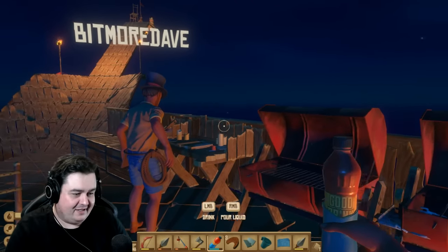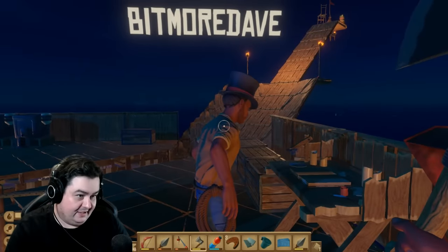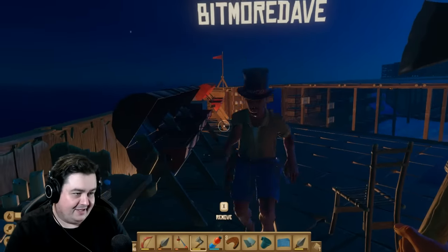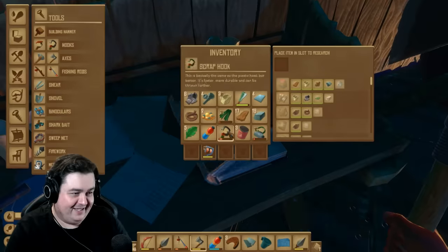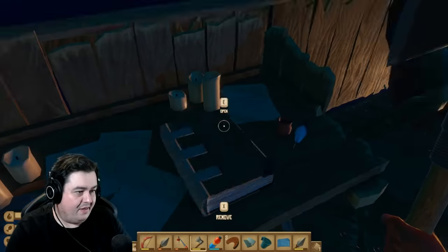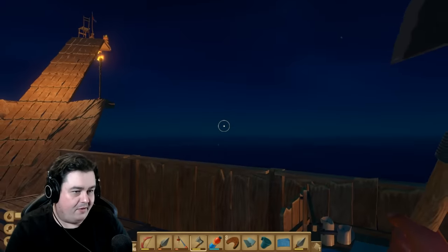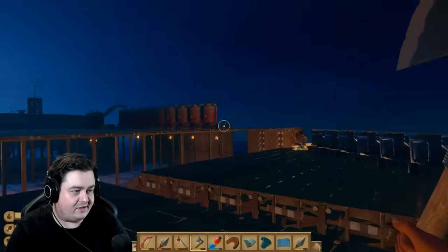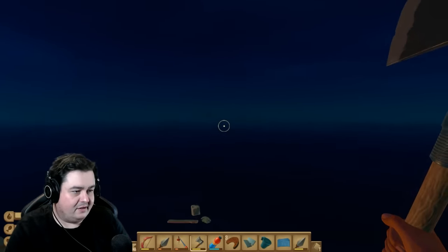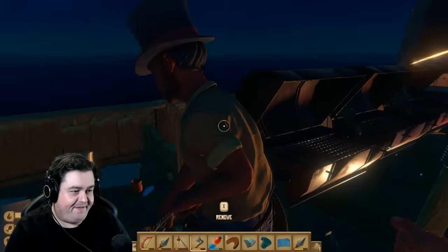Oh Dazz, we need a titanium ingot. Coming! Oh wait, I don't know what that is. You know exactly what an ingot is? I have an axe. So I guess we need a metal detector to detect titanium, maybe? That is my guess, and I'm guessing we probably can't find titanium until we're on the new island. Unless they've added it to current islands — there's one over there in that case. I bet it's only on the new island.